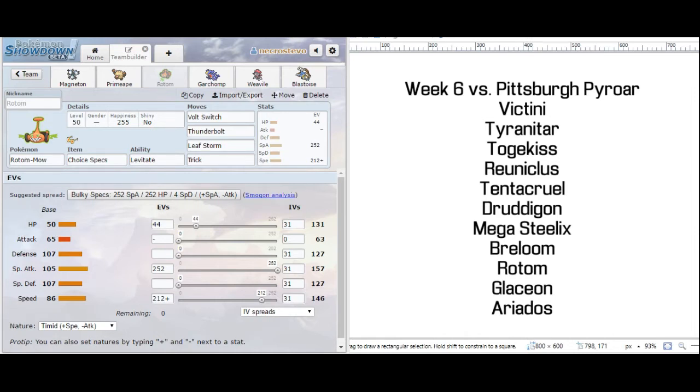If you haven't seen his battles, he's a great battler. His information will be in the description for you to check him out. You can see his team over on the right here. He has a Victini — there's just no real playing around that. That is the number one threat on his team for our team.